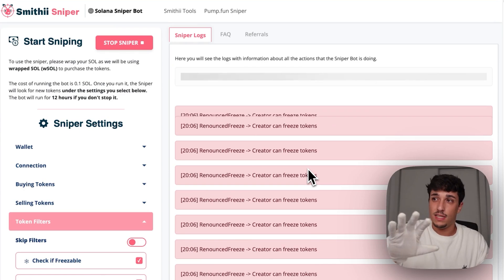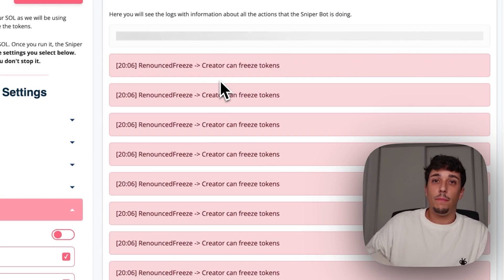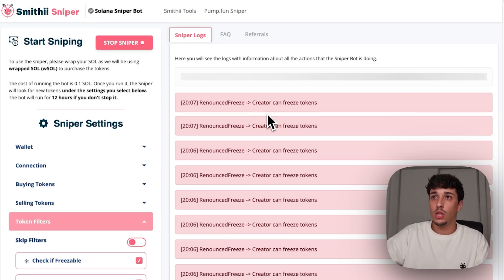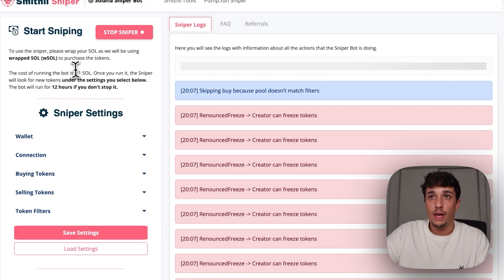I am testing some settings currently — this is not the settings I'm actually using. I will be making a video on my strategies using Smithy Sniper to do this $50 a day; you'll find the video here when it's available, or you can subscribe and get a notification. To use it you just need to pay 0.1 SOL to run the sniper for 12 hours.